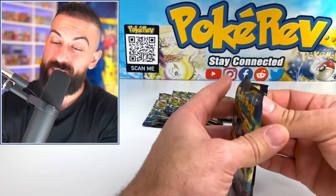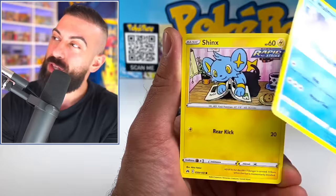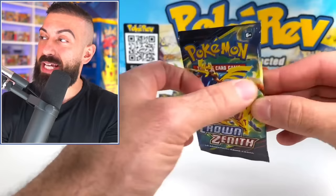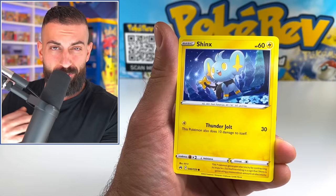Got Gloom in here — that's a cool Gloom. Can we pull it today? I don't know how tough that card's going to be. Riolu, Wufu, and a non-hollow — striking out on our second and third booster pack. Moving on to the next one. The quality on the packs and cards seems really nice. We got Meowth, Wailmer — oh, we got a Radiant Charbug, nice! And then another non-hollow.